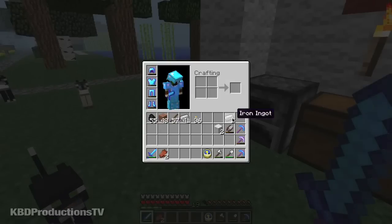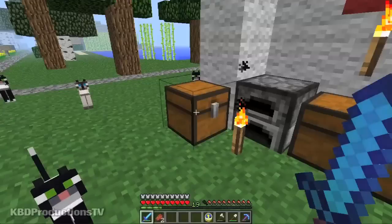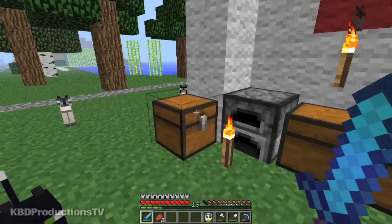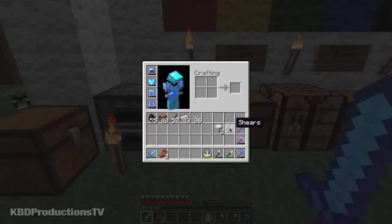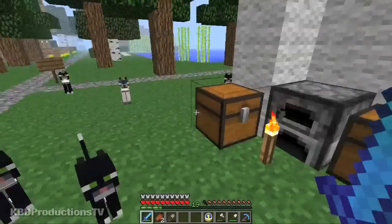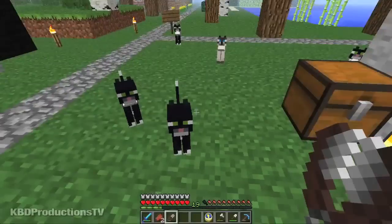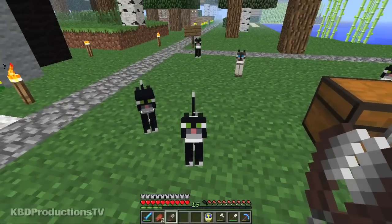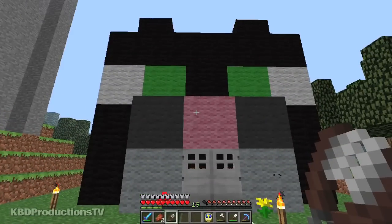Another thing you need to do is build a set of shears, because with shears you can actually go and get sheep, and instead of killing them with your sword, you can create a farm. Then you use your shears and just clip them — you run up to a sheep, click on it, and one, two, or sometimes even four blocks of wool will come off them. That's how I got most of the wool for my cat house.